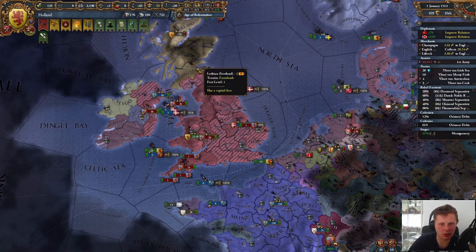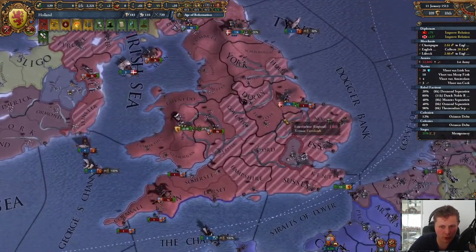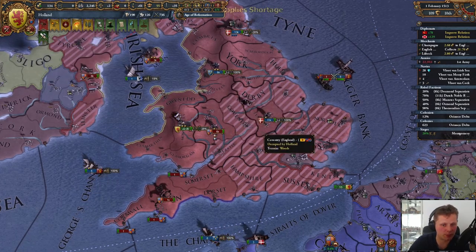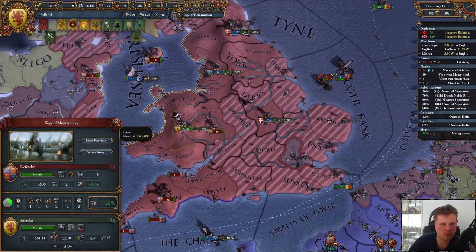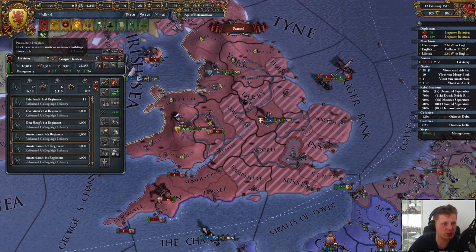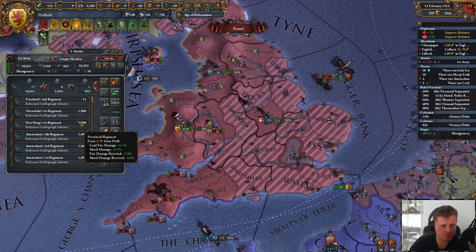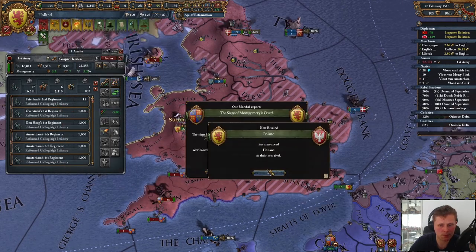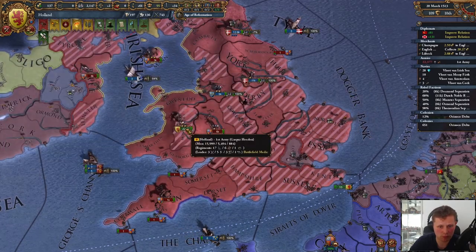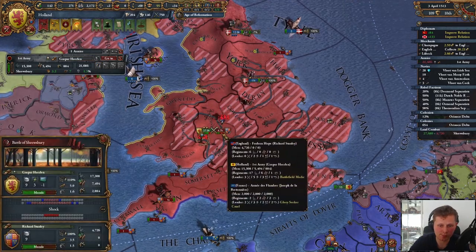Oh god — seriously the nobility is so annoying. I've been way too generous with them, way too generous. I should actually knock them into place. We don't have troops — what we can actually do is just consolidate, since we were over our force limit anyway. Let's take on the 6k.